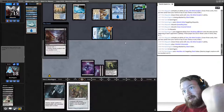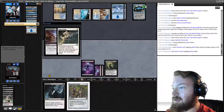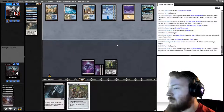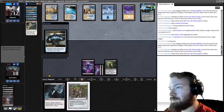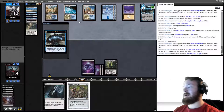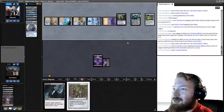Opponent will take three more damage from Shrieking Affliction. They Path their own shark, and now we're going to have to deal with Celestial Colonnade. We have Eliminate to kill it. Opponent Brainstorms. We can also play Ensnaring Bridge to stop Colonnade from attacking. Opponent gains control of our Shrieking Affliction with Archmage's Charm — that is particularly brutal.